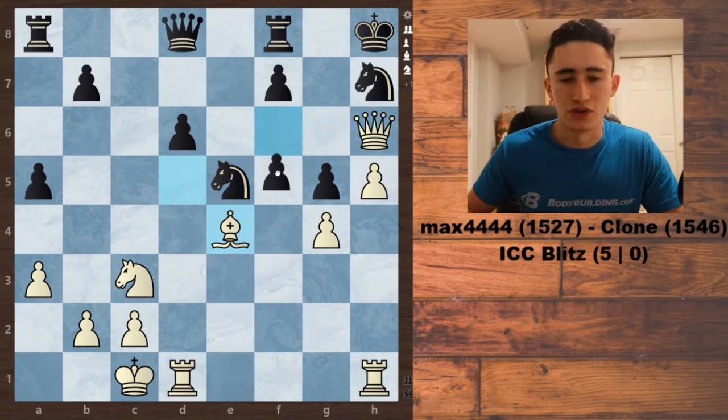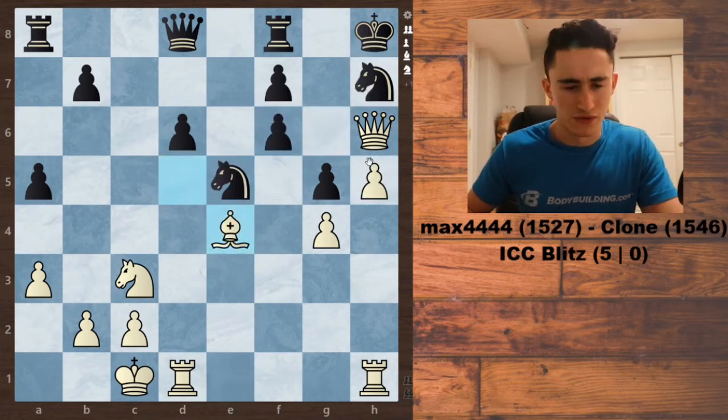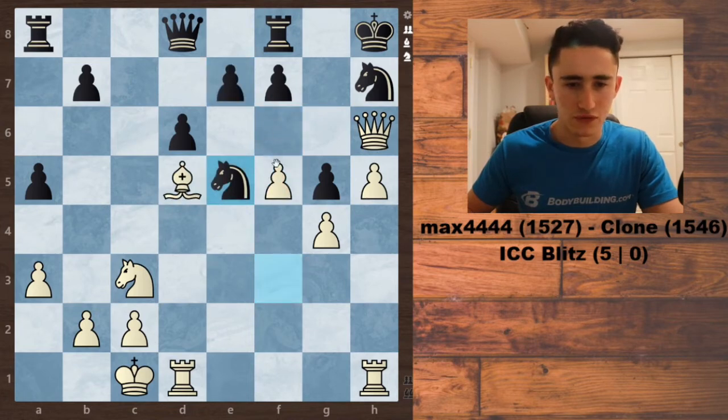All Black can do is delay, and after Bishop takes, Knight gets in the way, I'm just going to take through the Knight, and next move is going to be checkmate. But this F6 move would have been really tough to find.